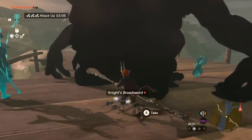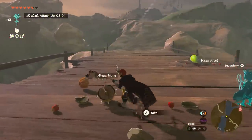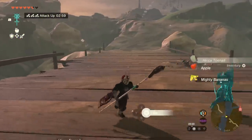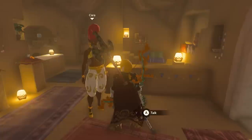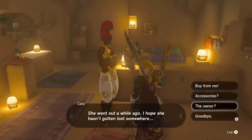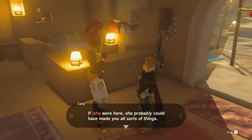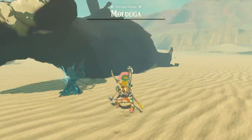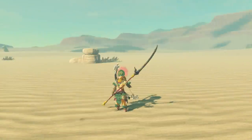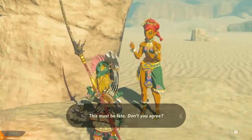For how to get these two weapons: the Scimitar of the Seven requires you to have completed the Thunder Temple, and the Light Scale Trident requires you to have completed the Water Temple. To get the Scimitar, head to the Jewelry Store in Gerudo Town, and you'll be told that the owner is missing — she went out west to the Taruma Dunes. Head over there and you'll find that she is trapped on an island due to a nearby molduga, the same one that I told you to kill earlier on. Once the molduga is dead, she will thank you and go back to the store.